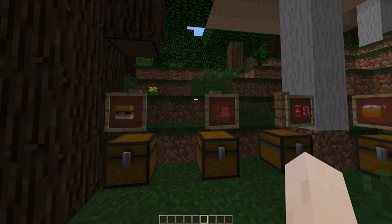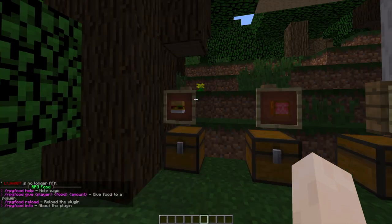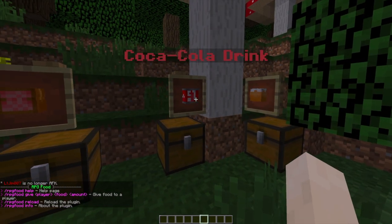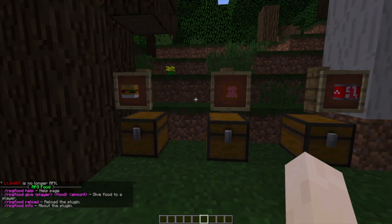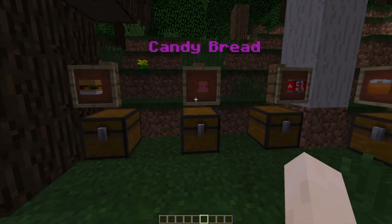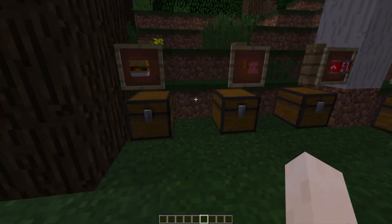Hey guys, welcome to another ServerMiner plugin tutorial. I'm your host LTGym007 and today we're looking at the RPG Food plugin. This is a fantastic plugin which allows you to create, customize, and make brand new foods out of thin air. You can do so much with them — you can change the texture, the color codes, the lore, the effects, and everything in between, including the crafting recipes.